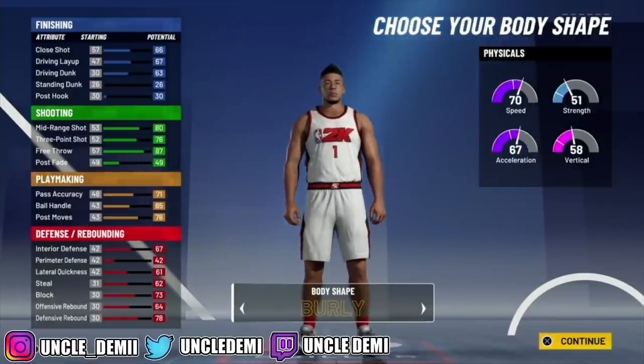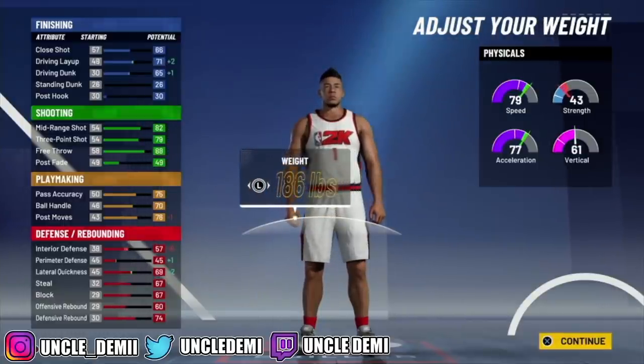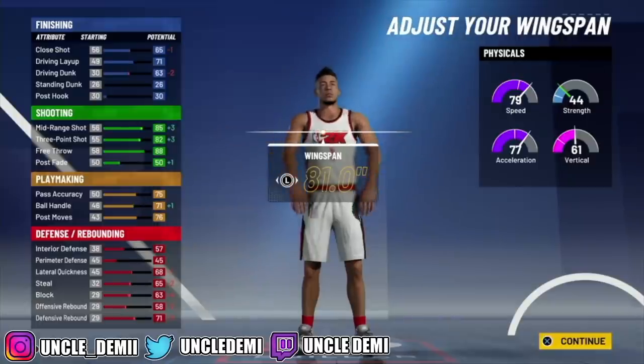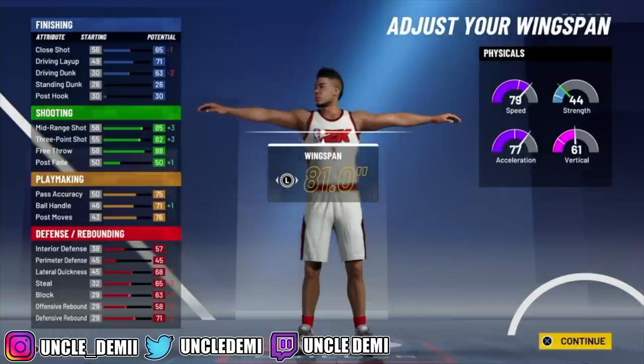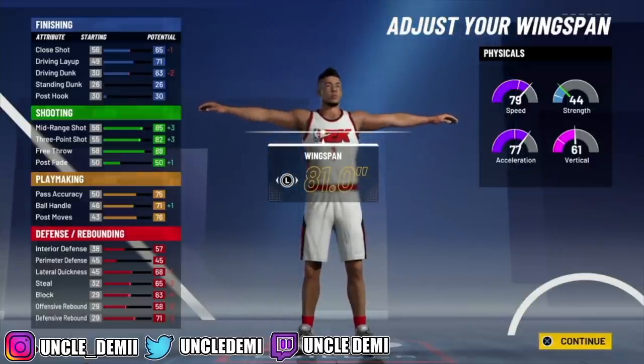For body type, you want to go burly because you're going to take a lot of weight off. Drop your height to 6'8", go all the way down to 185 — actually, let's go up to 188 pounds. For your wingspan, you want to drop it down to 81, because you want to make sure your three ball hits 82. With the plus 8 bonus, you're getting 87 speed. Let me repeat that — you're getting 87 speed with this stretch 4, and 85 acceleration.